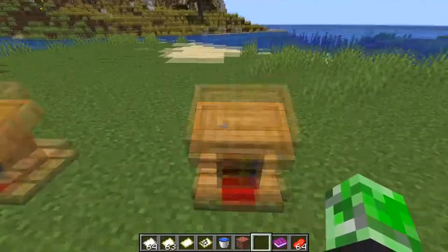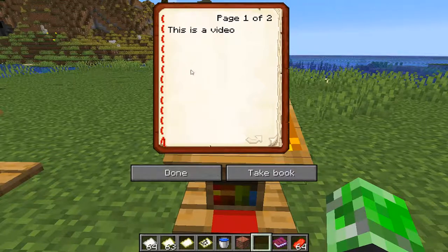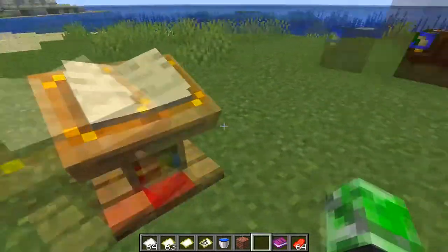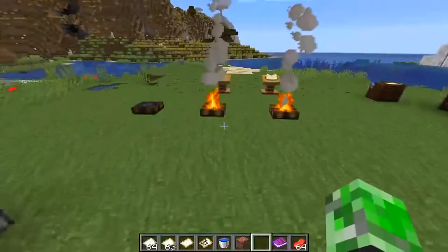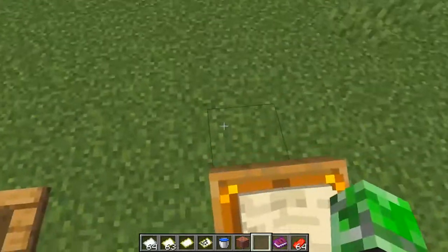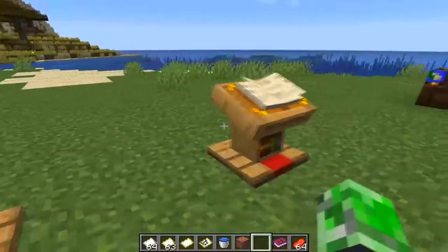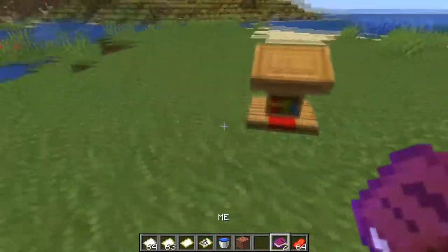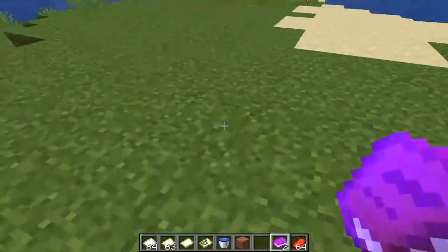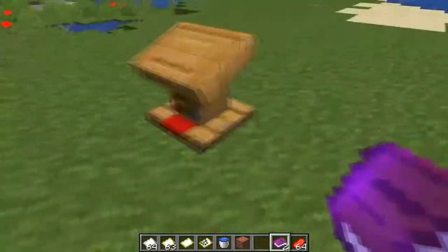I think this block is called the lectern. You can put books on top of it and anybody can read the same book inside your world. You can leave, come back, click on it, and anyone can read it. They're also redstone compatible — you can put a comparator and redstone, and if someone reads the book you can have it trigger something like TNT.